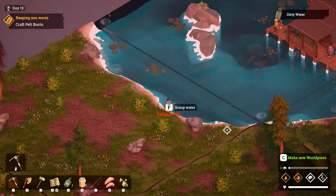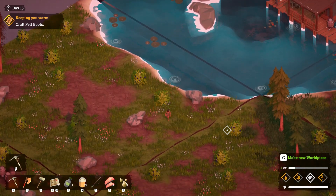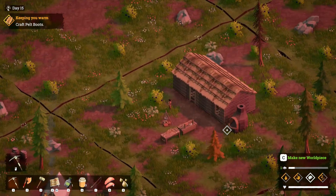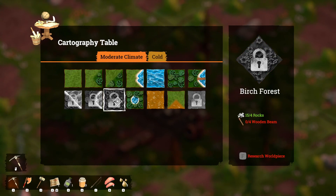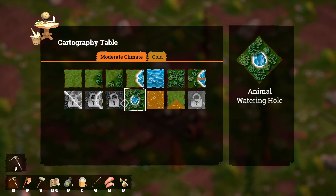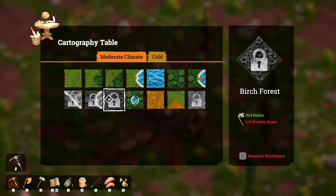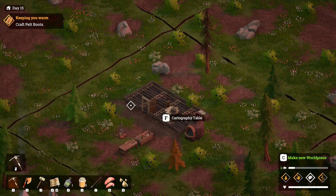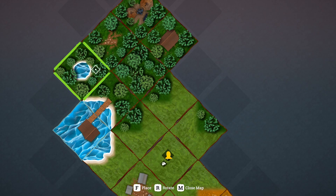Let me grab some water because I've got a feeling I don't have enough water. I also don't know what I'm doing with all the honey. We do have the water watering hole research. There's a birch forest, there's a pine forest — wonder if there's a big difference. Side lake, corner lake, and lake lake. Oh, that requires a wooden beam, that's interesting. I kind of want to place the watering hole. Can I put it over one that's already there? No — but we can put it here. So animals there, that's exciting.